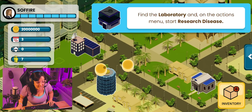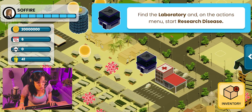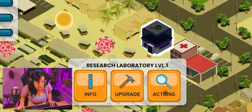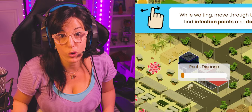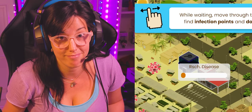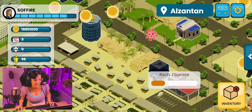An outbreak has been detected in town and you must stop it. What's the first thing you need to do in order to beat it? Goal number one: go to lab and do some research about the disease. You gotta know your enemy if you want to defeat it, right? And while you wait for the results, you'll accept as many donations as you can and eliminate some infection points around the city.